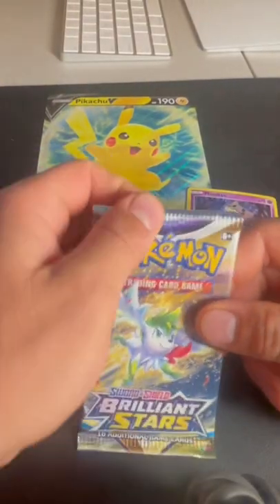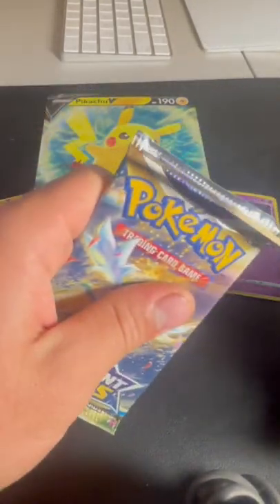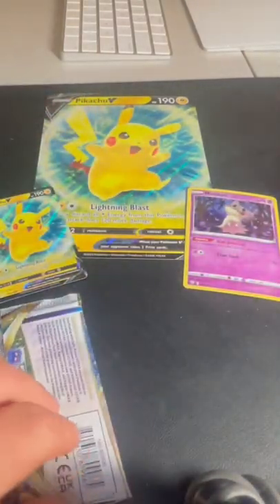Box is open for the Pikachu V-Box. We are going to be doing the Brilliant Stars pack here this week. I'm going to be opening up these on individual reels.